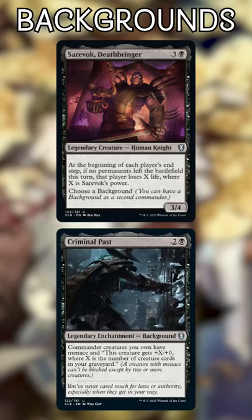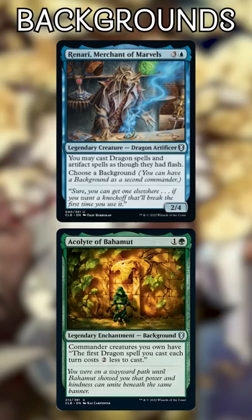Renari, Merchant of Marvels, and Acolyte of Bahamut. Acolyte of Bahamut only reduces our first dragon spell each turn, but with Renari's Flash, we can score an 8-mana advantage per turn cycle for maximum value in our tribal deck.